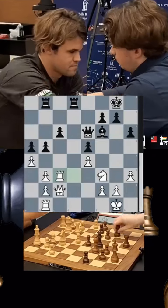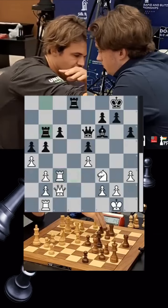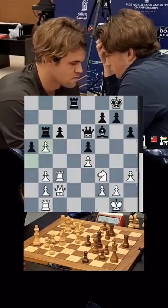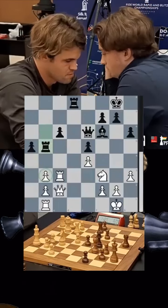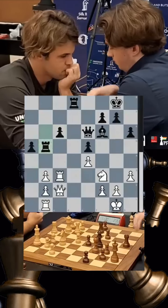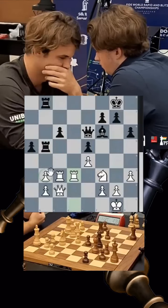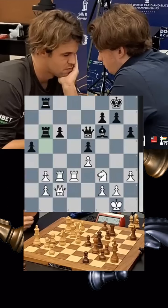Instead of doubling on the d-file, Magnus plays rook c3, putting pressure. Vincent comes up rook b6. Pawn takes pawn — cb5 — and he takes with the rook, putting pressure. It was also possible to take with the pawn. After rook takes, rook d1, Vincent starts putting pressure on the b3 pawn. The knight plans to come to d2.